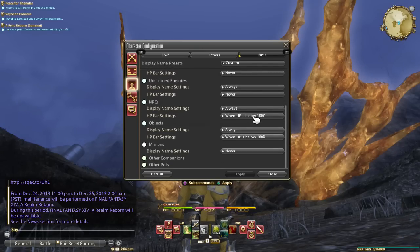NPCs and objects — I always have that show because you might need to see where an object is, or you might need to keep an object or a person alive. I have their HP boxes show up if it's below 100%, because usually that information doesn't show up in your party window. Minions — I don't think I ever use minions, so I never have that display anyway.